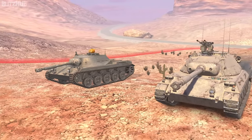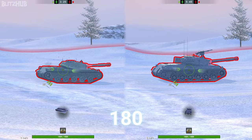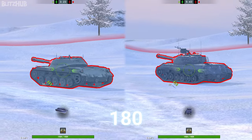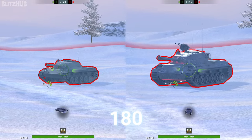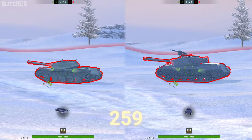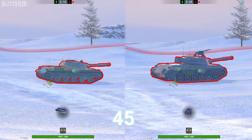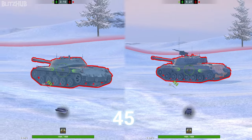The HWK-30, as was supposed, is very similar to the RU251 and the LEKPZ M41-90. Its armour is slightly thicker — it won't bounce anything, but might stop some HE shells. Top speed is a little bit lower than on the previously mentioned tanks, but 70 km/h is still a great value. The gun is also very similar.